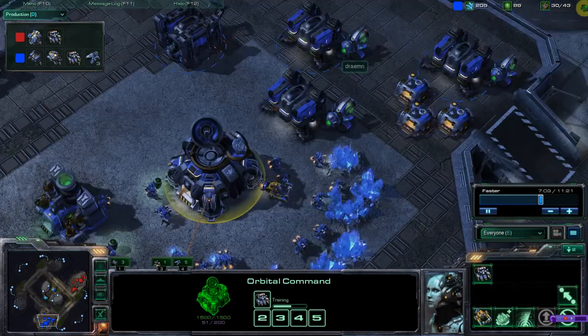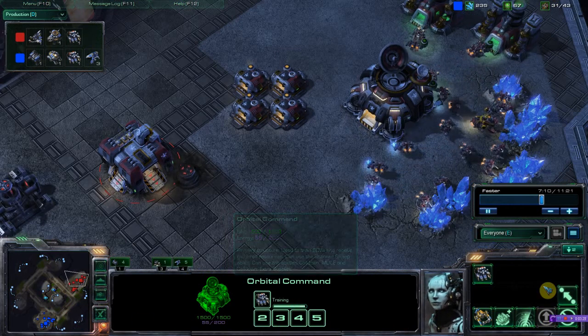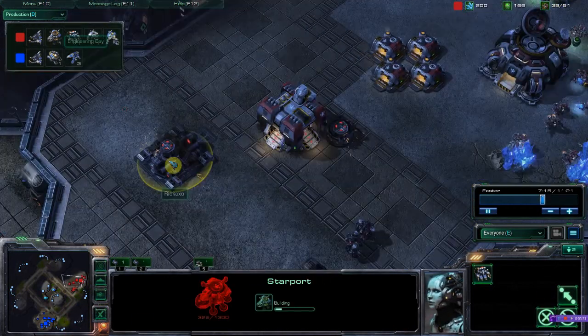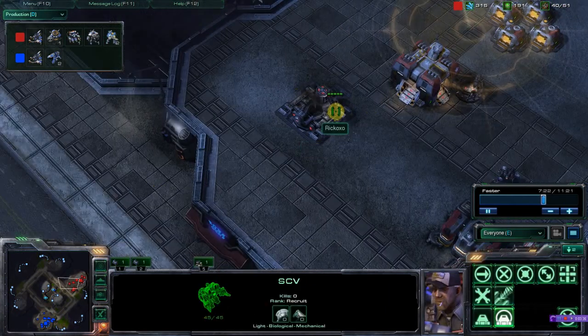I went for an engineering bay - didn't really need it, but I thought if I can afford it I'll do some upgrades on my reapers as they're going. I wanted to scan him at some point. I ended up saving up energy because I wanted to know exactly what he had. I scanned and I see that starport and say oh crap - I've got to kill it fast.